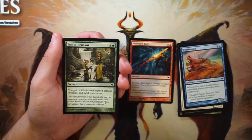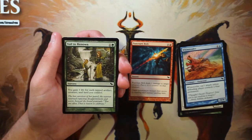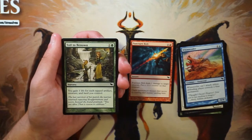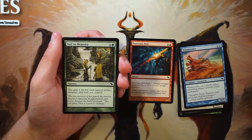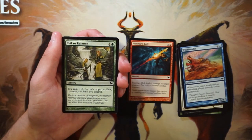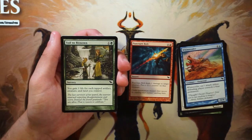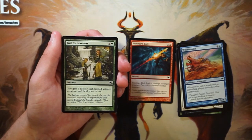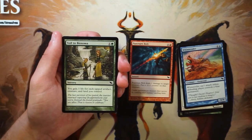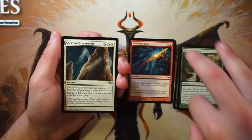Toil to Renown is a sorcery for one and a green — you gain one life for each tapped artifact, creature, and land you control. I really don't like this card at all. Life gain as a focused strategy is bad, and all this card does is gain you life with no board effect whatsoever. Unlike the Apothecary Initiate where you at least get a 1/1, this is a one-shot deal. Life gain in limited tends to be a trap for newer players, so I'd definitely avoid it.